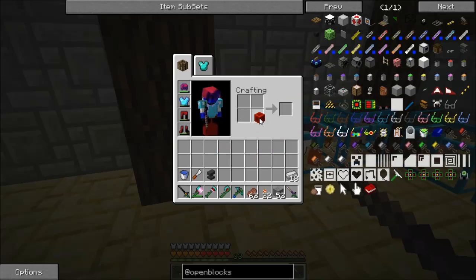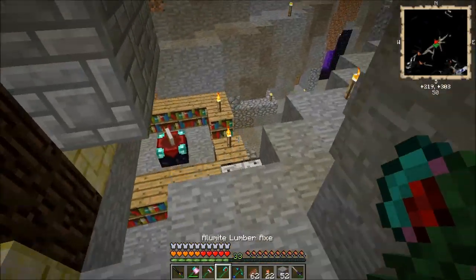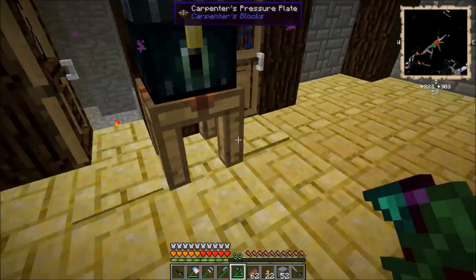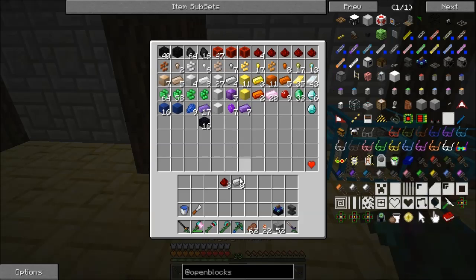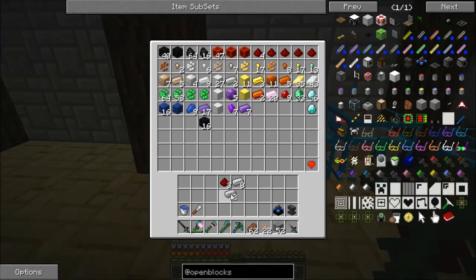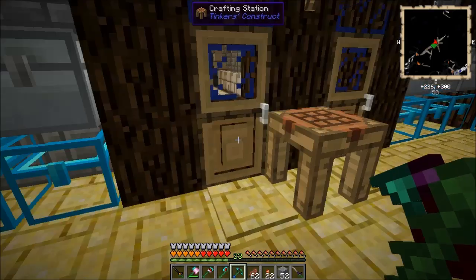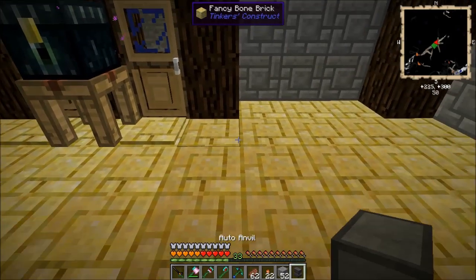Okay, I have the anvil. Now let's make the auto anvil. Then let's go and make the auto enchantment table — I don't know exactly what this will do but I think it's going to be good. Done! Make a block, and done. Let's place this here.